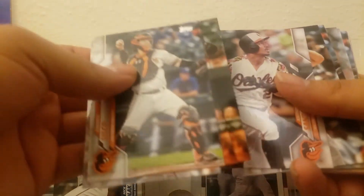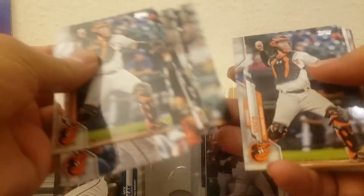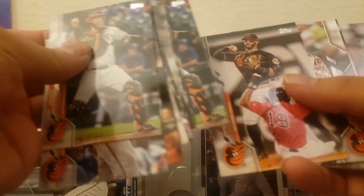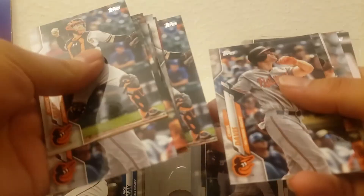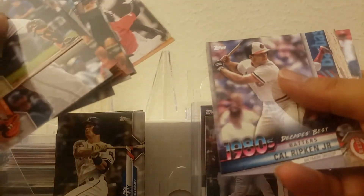That is the flag of the Maryland flag — that's really nice. Oh, the Hanser Alberto — we've got the camo of that. I don't see many of the no-foil but they do occur most often in retail. So these are just base cards at this point.